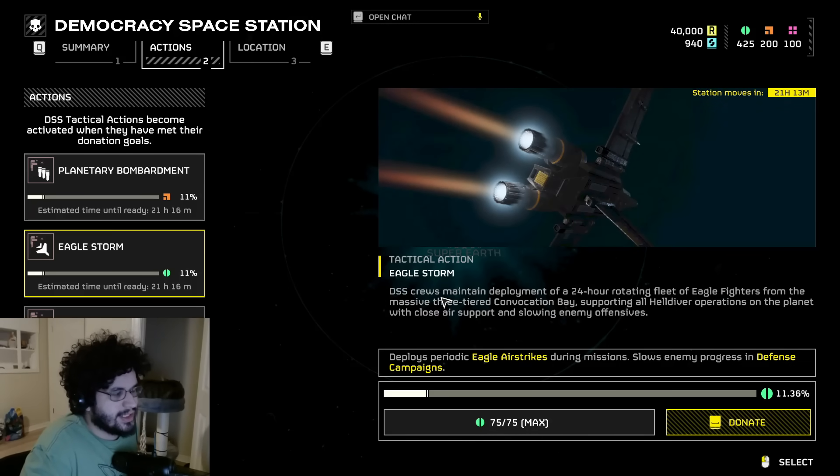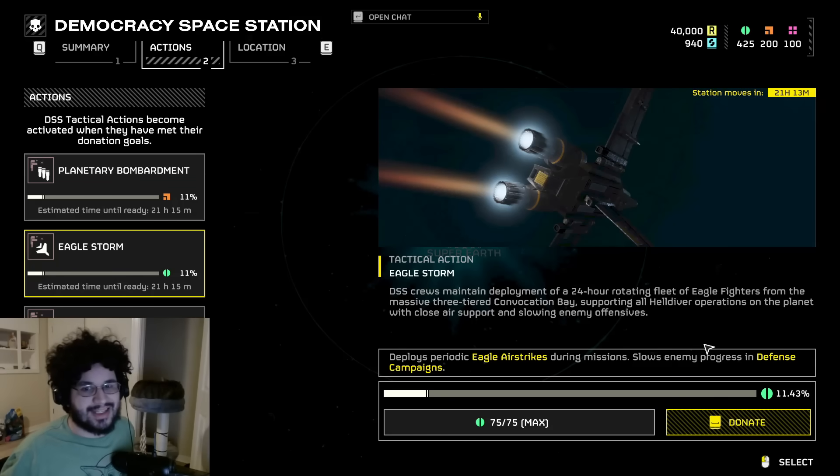Next up we've got Eagle Storm. It says the DSS crews maintain deployment of a 24-hour rotating fleet of Eagle fighters from the massive three-tiered convocation bay, supporting all Helldiver operations on the planet with close air support and slowing enemy offenses. So this deploys periodic Eagle airstrikes during missions — which is a great stratagem by the way — and it also slows enemy progress in defense campaigns. The way defense campaigns work, the attacking force has 24 hours, so this will probably just extend that time period to maybe 36 or 48 hours, and it's even possible that moving the DSS to a planet under attack effectively extends our time.